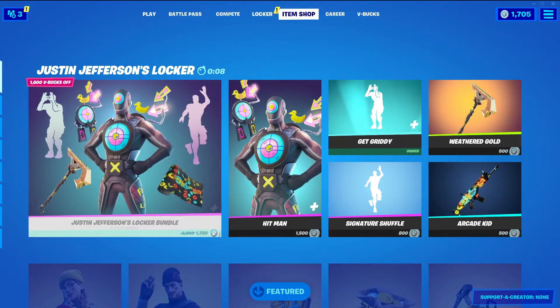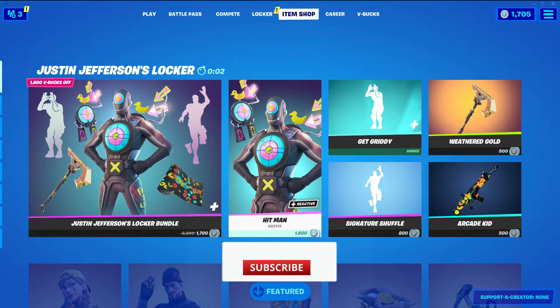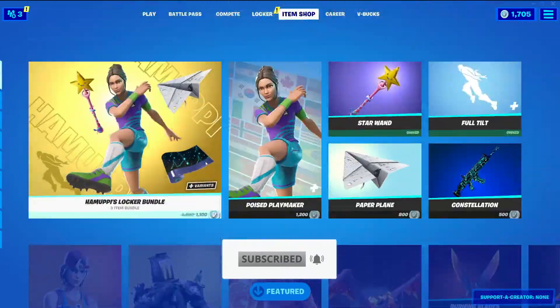Hey guys, welcome back to another Young Chaos game video. Today is April 29th, 2021 and we're gonna be checking out the item shop for today. Yesterday we did get the Justin Jefferson's bundle.